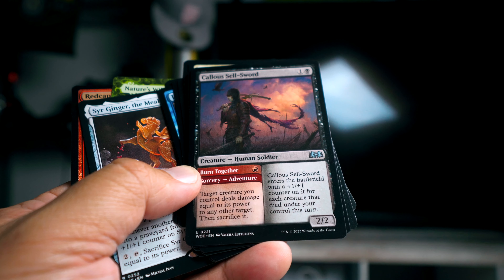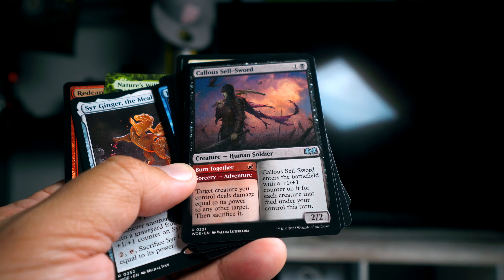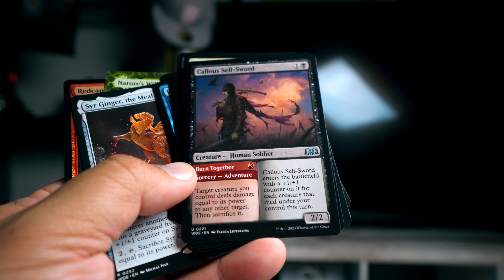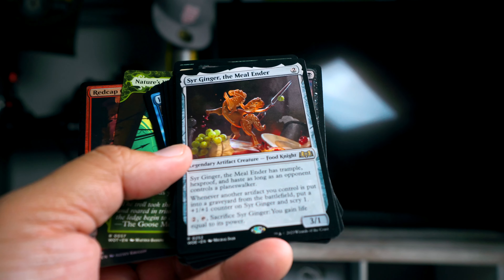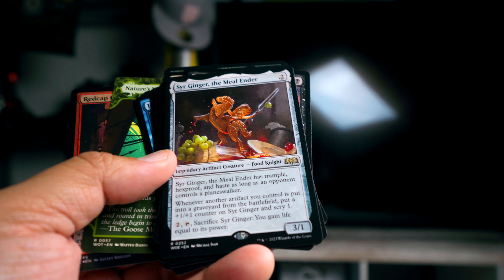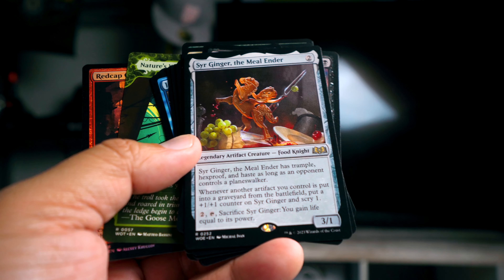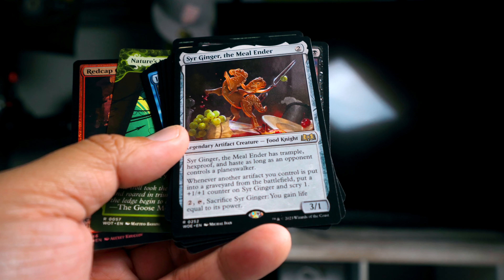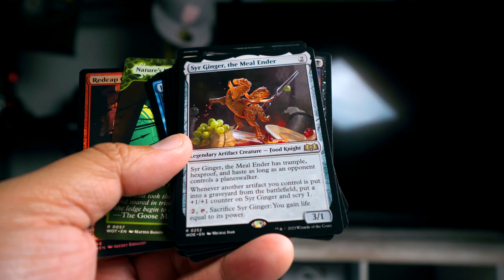For every creature that died, Callous Sellsword comes in with a plus one/plus one counter on it. So you'd try to use the Burn Together ability, then cast this as a 3/3 for two — a nice little bargain. Sir Ginger — I'm actually not a fan. It's a 3/1 for two, which is okay. It has trample, hexproof, and haste, but only as long as the opponent controls a planeswalker, and there's only one planeswalker in this entire set. I don't think I've ever even played against that planeswalker — Ashiok — maybe once. So in lots and lots of drafts, it's otherwise just a 3/1 for two.